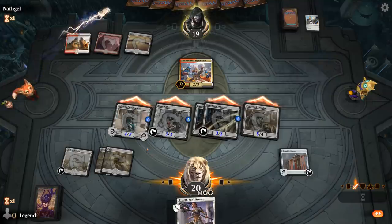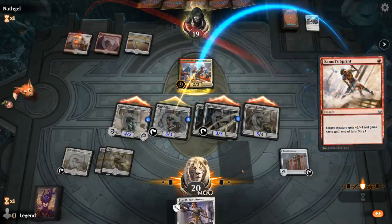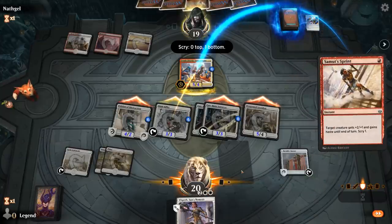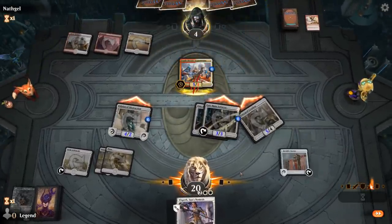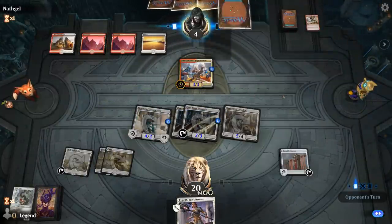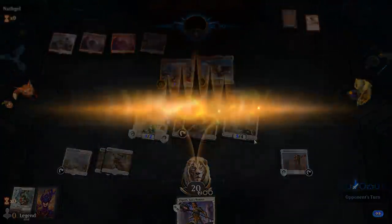They might block my Eidolon and use a Gods Willing to give Legionnaire protection and kill my Eidolon essentially, but then they're taking a lot of damage. It's gonna be a Summit Sprint instead, so they get to eat the Giant Killer — we still take 15. If I went with the Enforcer activation and their instant was a Gods Willing, then I wouldn't be able to tap down Legionnaire and they would have blocked something else, so that didn't seem great.